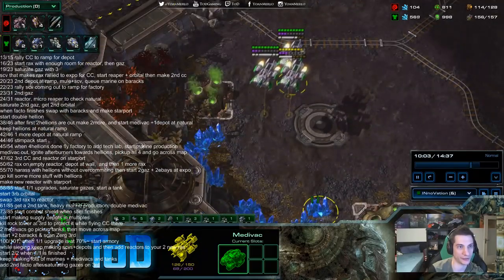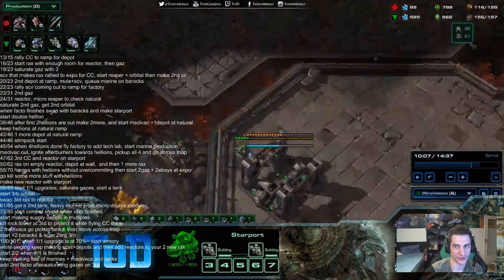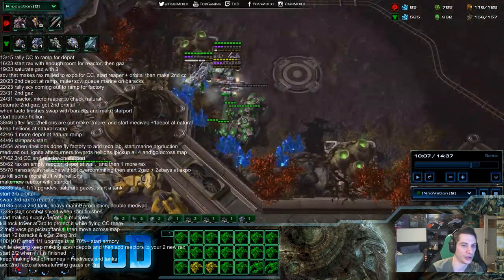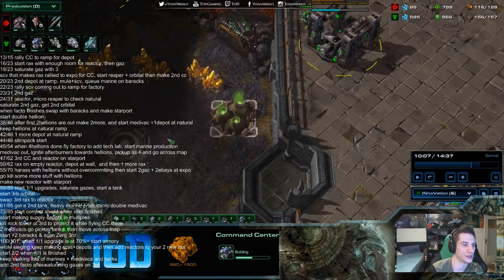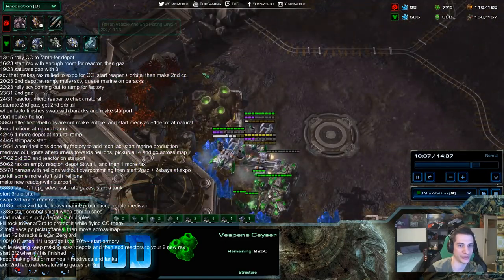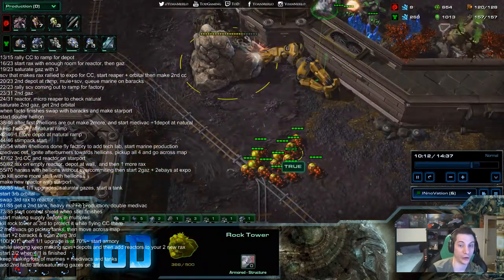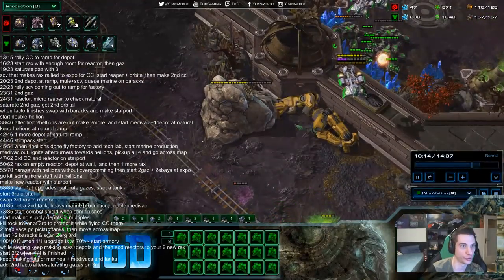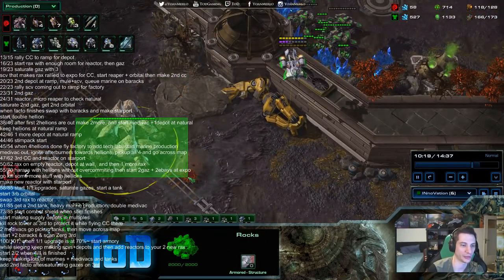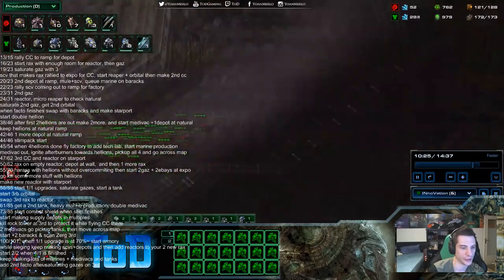I think I might have missed it — did he start a CC here and cancel it? When you're well saturated on three bases and your army is not getting murdered, start a fourth CC. Don't be greedy — don't make it on location. You could make it completely safe and fly it there, then get an orbital. That's what Innovation does. After killing that base, he comes down and locks True out of his gold base. True relies almost exclusively on banelings and lings. Now we finally see him add Hydralisks. Innovation locks him out — that's going to buy him a lot of time.